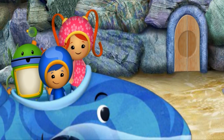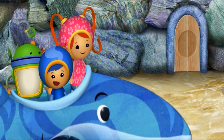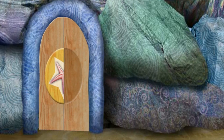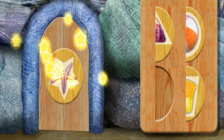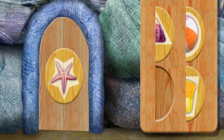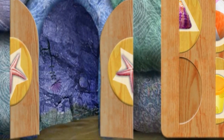Blinking boulders! That big rocky jetty is blocking our way! There's a locked door leading to a tower — let's unlock that door! We have to find the other half of the shape and put it into place. When you see the missing half, click on it! Shape-tacular! You completed the starfish! Look — the door is opening! Here we go!